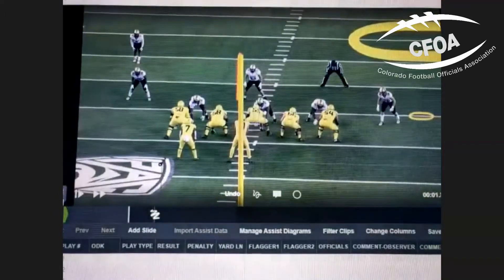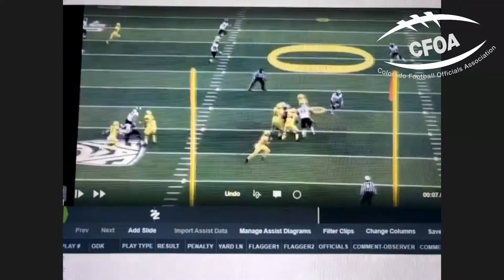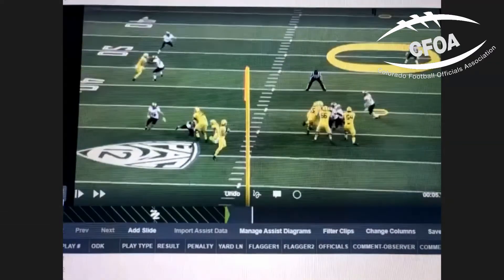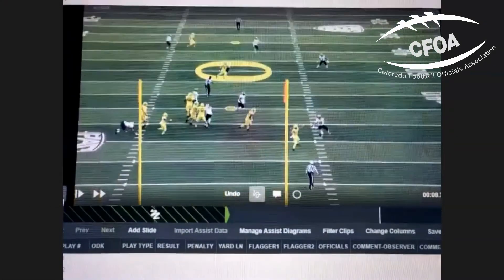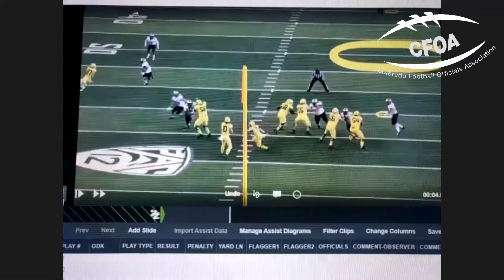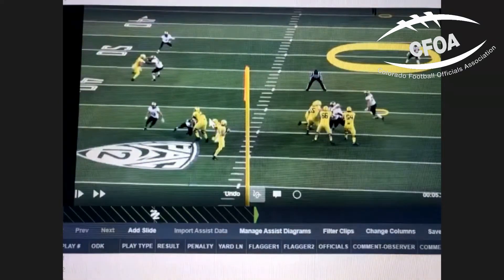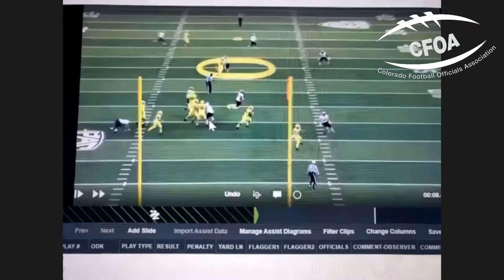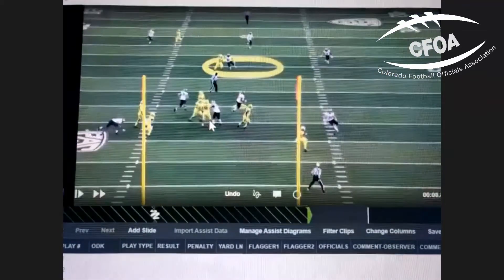We'll go to that end zone shot and debate whether this is a hold — it certainly is a tug down. That's a tough spot in a five-man mechanic with trips. The white hat's got a tough job seeing through that to actually see that happen. There are eight officials out there at this level.